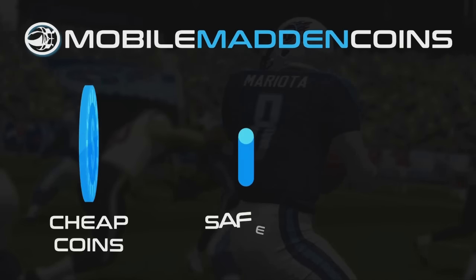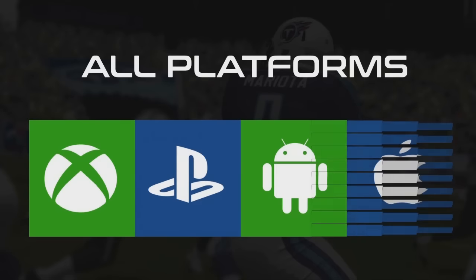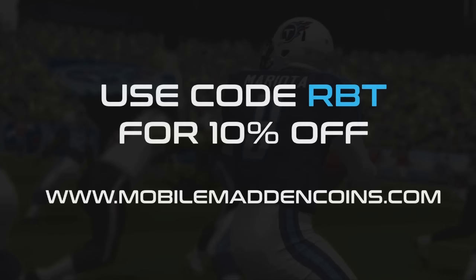If you're looking for instant and cheap Madden Ultimate Team Coins, make sure to check out MobileMaddenCoins.com and use the discount code RVT for 10% off your purchase.